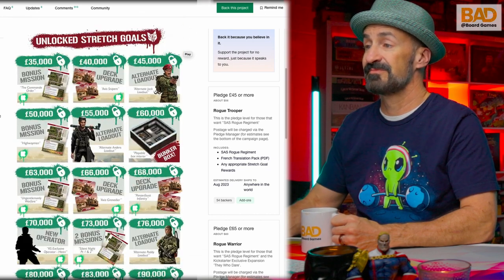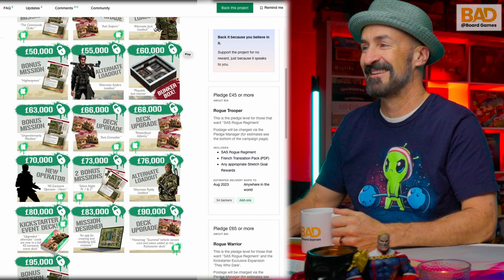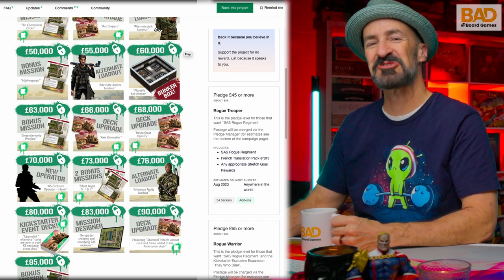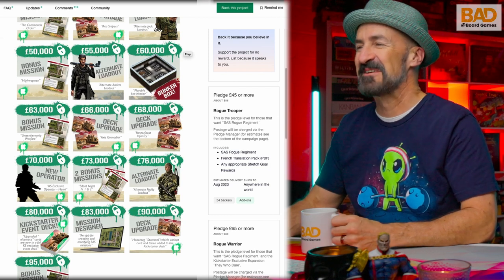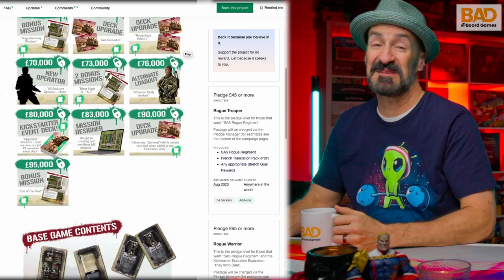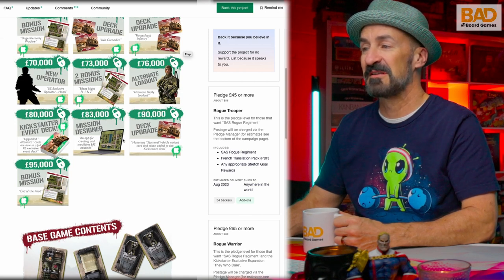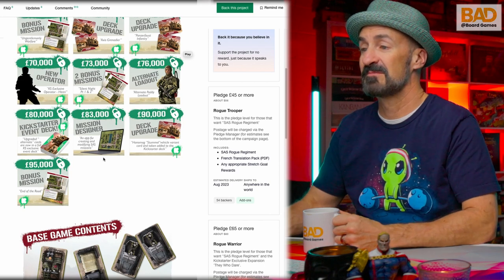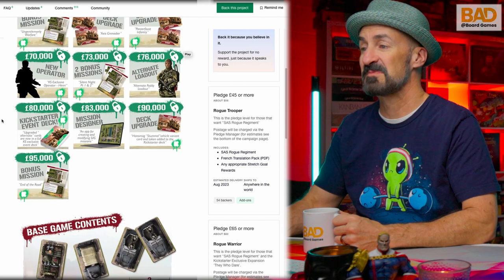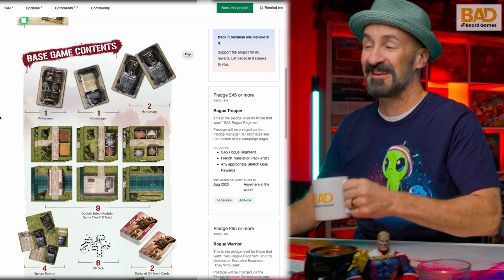They've got quite a few stretch goals that they've unlocked, which are just cards — so don't get too excited about it. They have a bunker box, so they've printed the inside of your shipping box. Some of the stretch goals aren't very exciting to me. Now, this mission designer is kind of neat — you could get the ability to make your own map, and people who like map building could really appreciate that. I know some people who enjoy that and could really appreciate maybe just making maps more than playing the game, honestly.